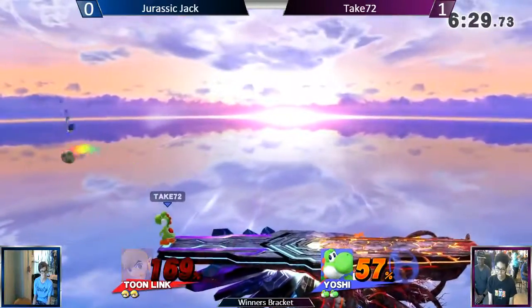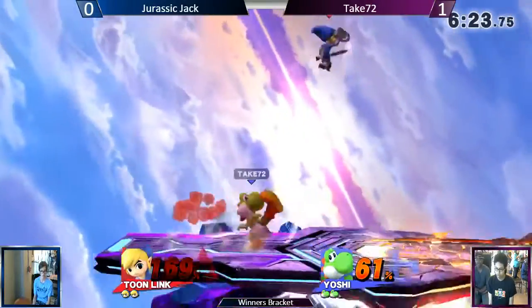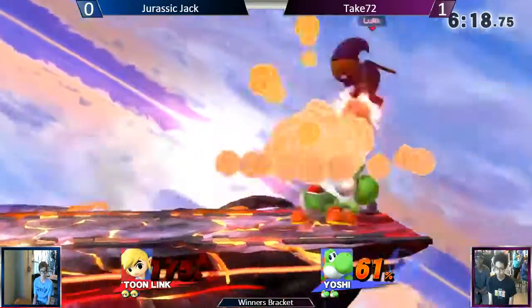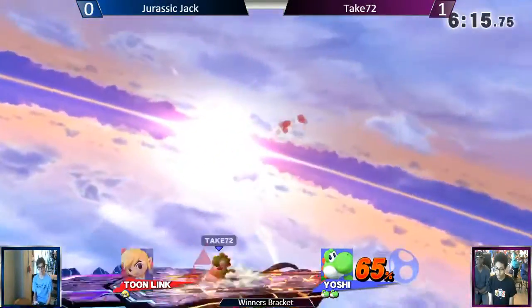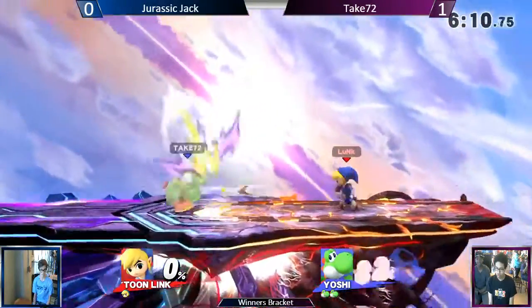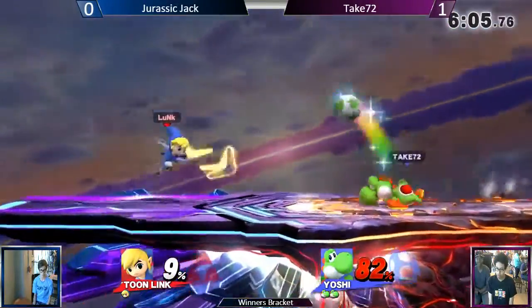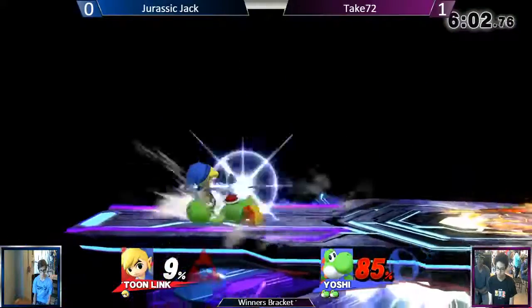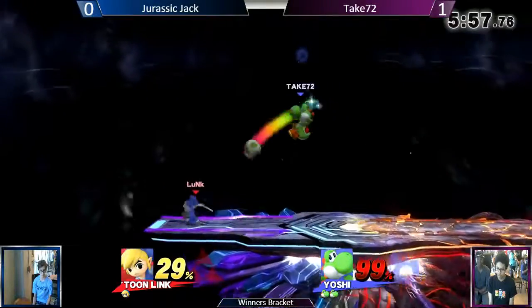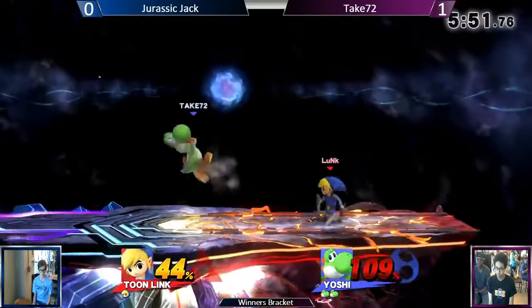Yoshi is floating around, moves so well. He has the best aerial ability in the game. Playing against Yoshi brings out a type of fear — like an annoyance. It's so annoying to fight Yoshi. You're almost at a disadvantage from the beginning. Jurassic Jack is down by a stock. Hopefully this time he can take the stock before falling behind. He's doing better this time, but those eggs — he hasn't dodged nearly as many as he should be.